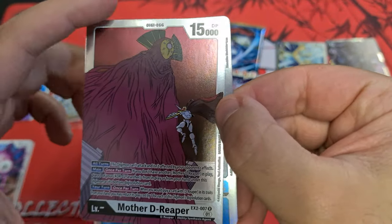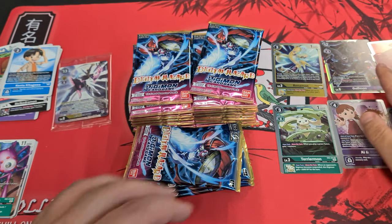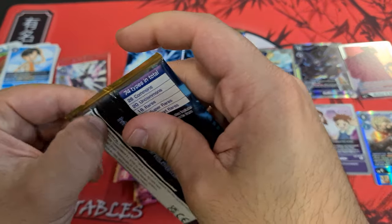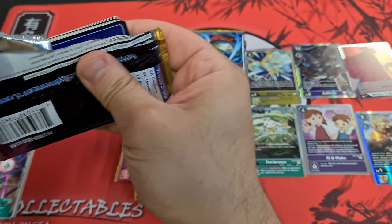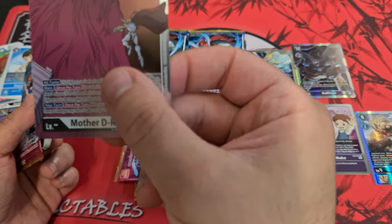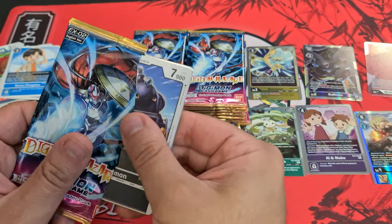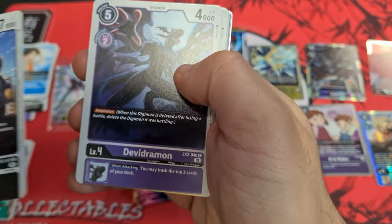Dude, Mother D-Reaper — is that little baby Gallantmon in the corner? Also, the art for her looks completely different. It looks like normal 2D art compared to all the other cards which are like fancy polished 3D.